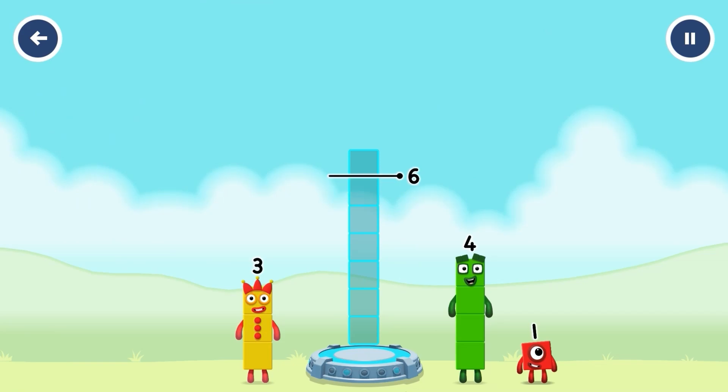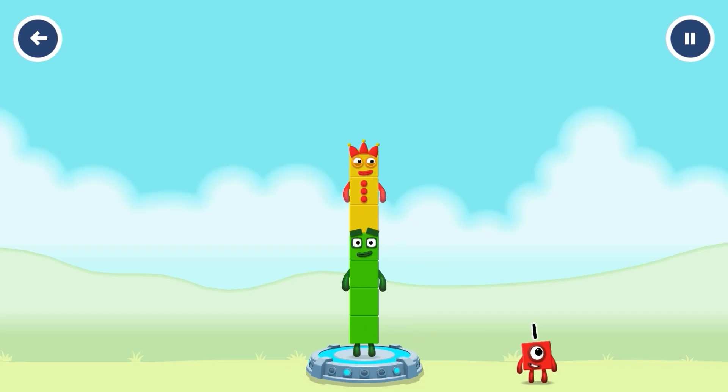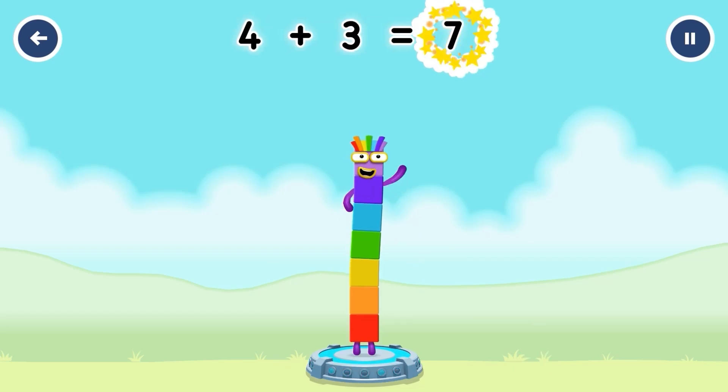Add number blocks to make seven. Four. Four. Three. You got it. Four plus three equals seven.